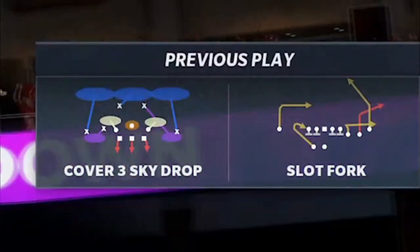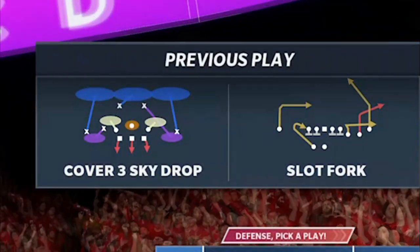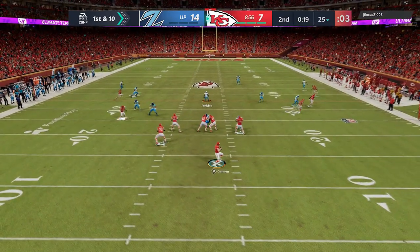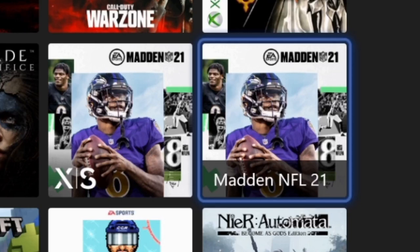It's pretty obvious that either this guy has a play that beats cover three — which I really doubt since the slot fork isn't that good — or he made no adjustments at all. I watched the play over and over and there were no adjustments made, which pretty much means that EA put the same amount of time into patching cover three on Next Gen as they did the cover art we talked about earlier.